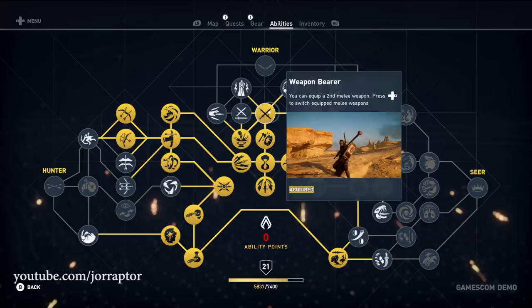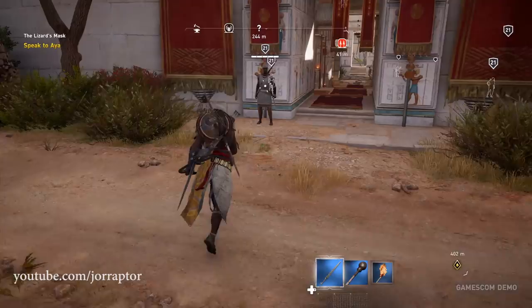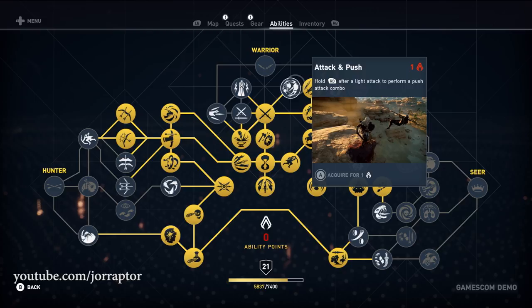The Attack and Push ability is great if you are fighting on a high structure — after a light attack you can push enemies off. Extend Combo, as the description reads, lets you do one more melee attack before the enemy can recover, so it's great for fighting.